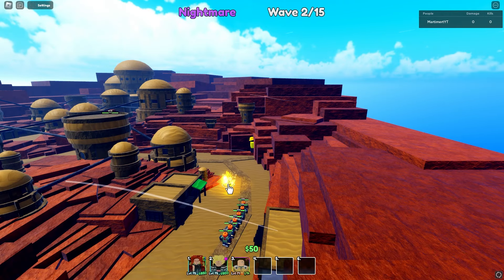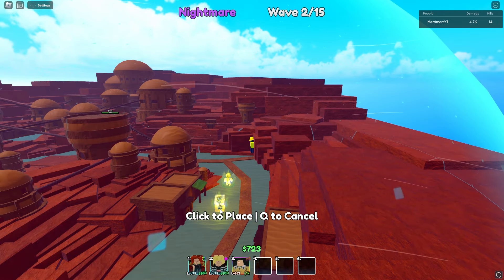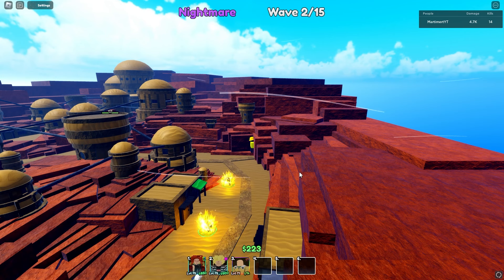Go ahead and place your first unit here for 500 — that is the start. Once you've done that you're free to place whatever units you want, as long as your units are actually taking care of the enemies spawning. That is the most complicated part of this.